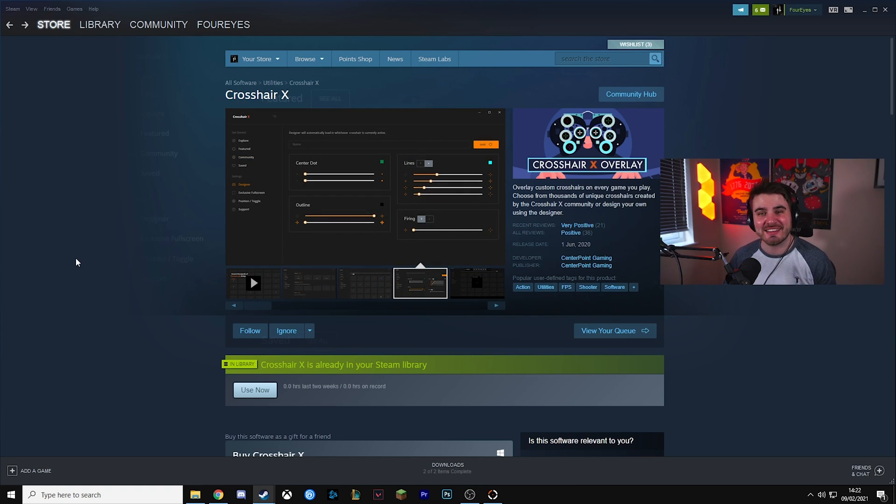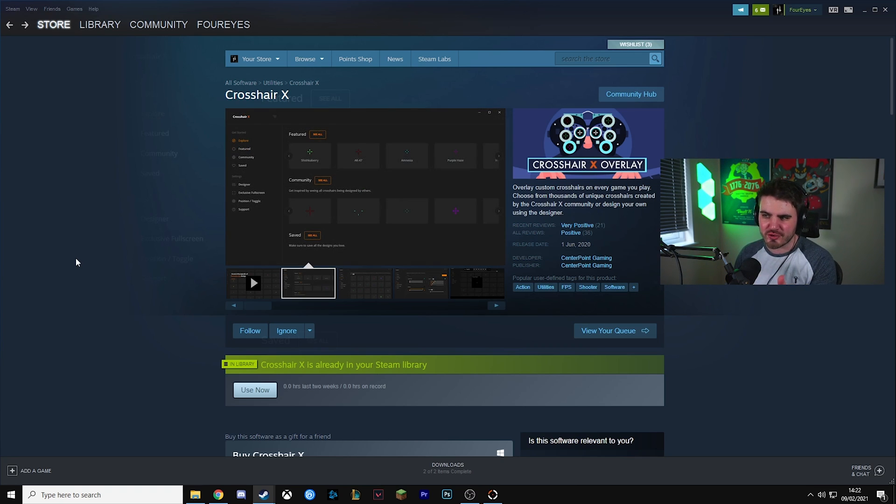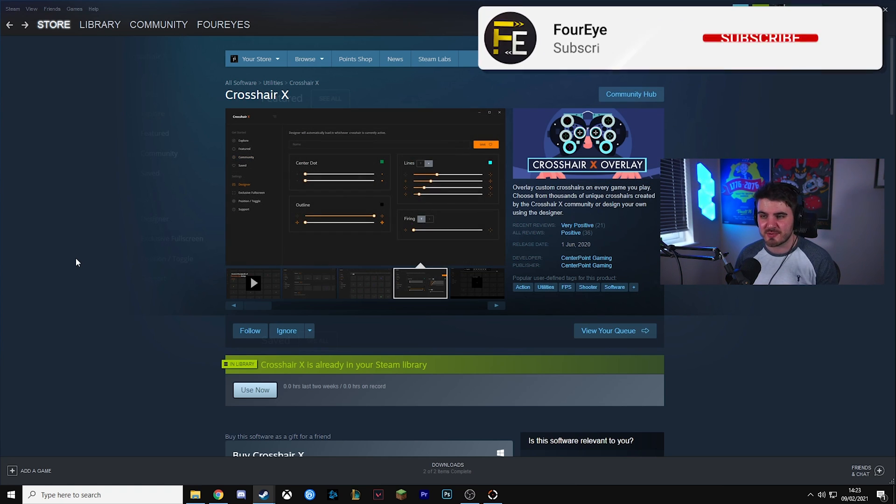It's on Steam and this is a sponsored video, partnering up with Centerpoint Gaming. I've partnered with them before and did a video a few months back on their application ProSite. CrosshairX is essentially an upgraded version of ProSite with a lot of new features that enable you to add a crosshair to any game on PC. This is really good for any games which just don't have crosshairs in the first place.